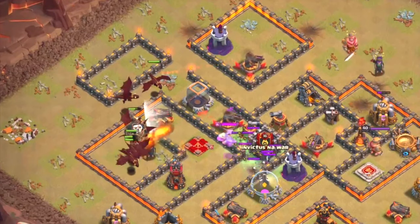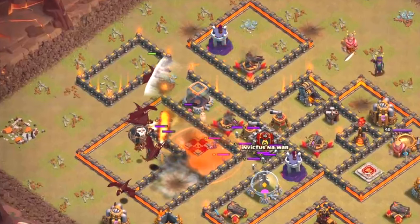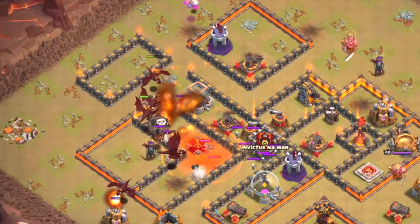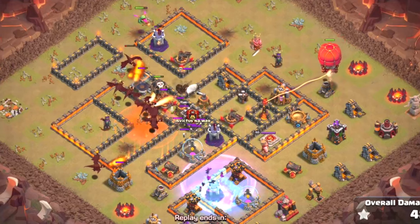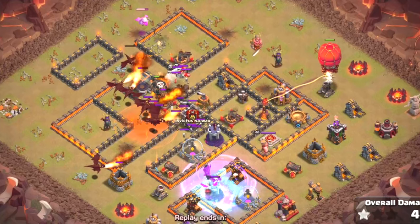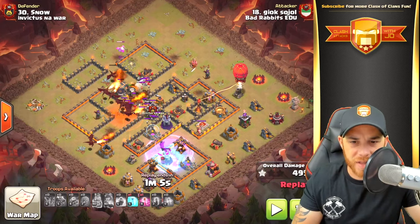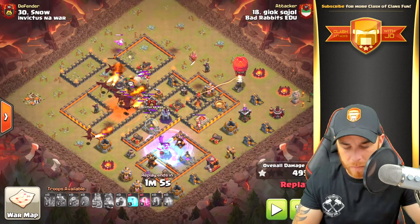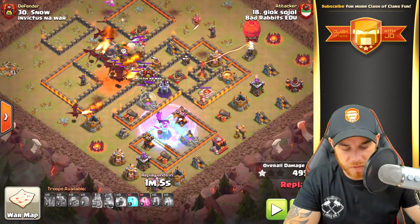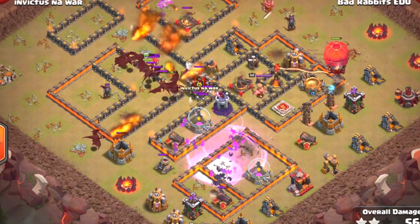A seeking air mine got sucked up by a balloon. The queen is down, the poison spell has been dropped for the clan castle baby dragon — there are some witches — and then a baby dragon works into another wizard tower. The stone slammer is dropped in the east on a mortar, working down towards an archer tower and cannon. The freeze spell, rage spell, and bat spells are dropped on the southern compartment, taking out the wizard tower and the final air defenses down there, just like the planning stage discussed.